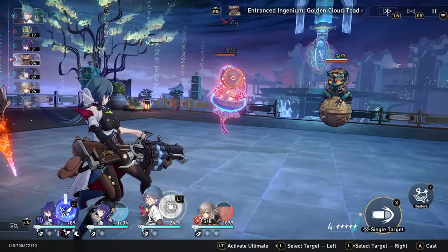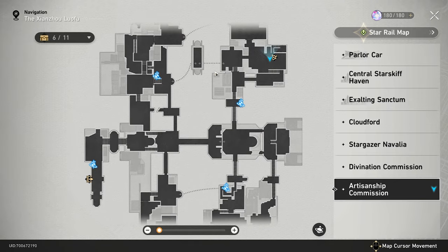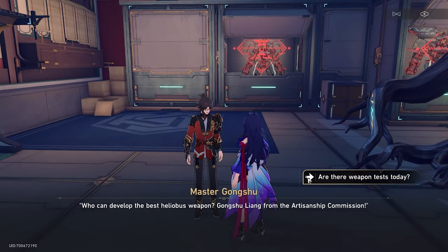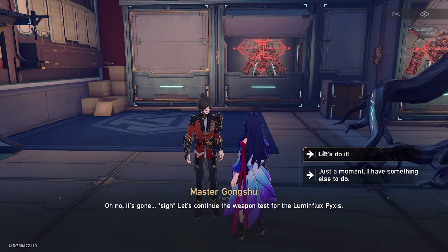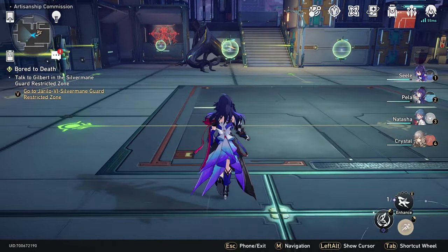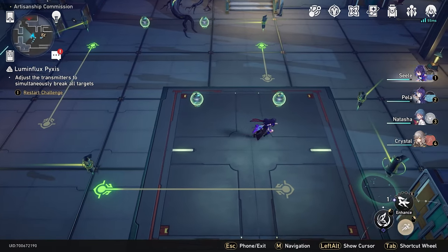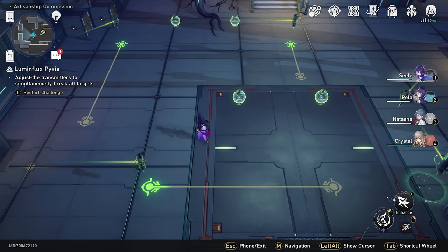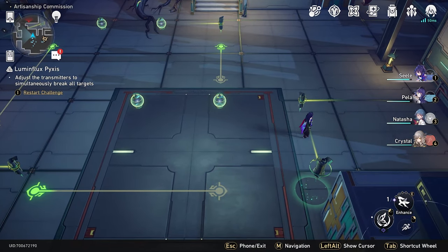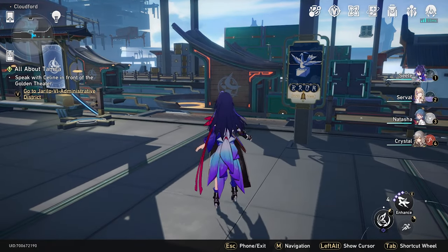So once you finish the main Xianzhou Luofu story mode for 1.0, you can come back to the Artisanship Commission map. If you come to this location, you'll run into Master Gong Shu, and he'll have some daily puzzles that you can do every single day. You'll be familiar with these if you've done the Mining Cart quest and the path quest — a little like you walk on a path in a certain way in the Herta Space Station. These guarantee you three chests a day, which is Trailblaze XP and gems for your pulls, so that's pretty good.